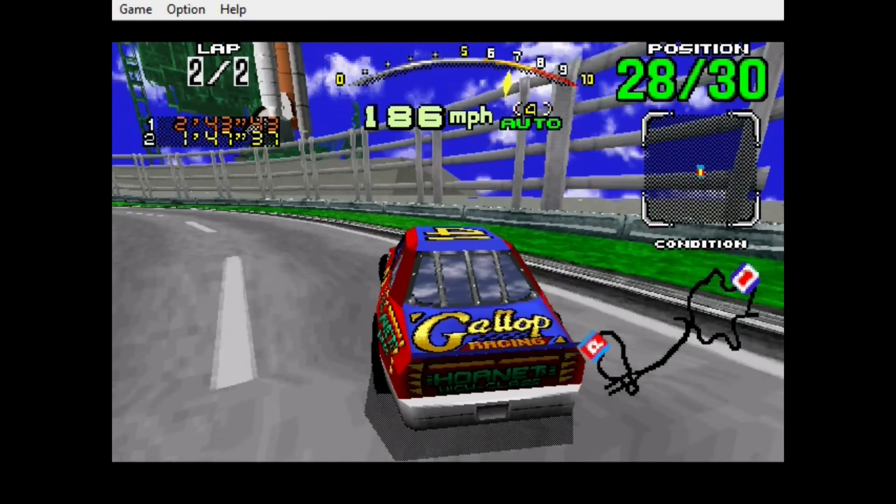Track one is your typical NASCAR track with left turns galore and a sharp turn near the end. It's simple, small, and a standard fun experience. I like this one because it just works. There's nothing wrong with simplicity when it's done well, even though it took a while to get used to the sharp turn towards the end.